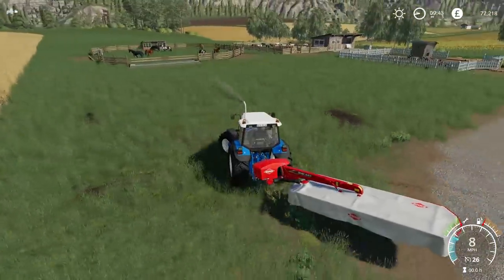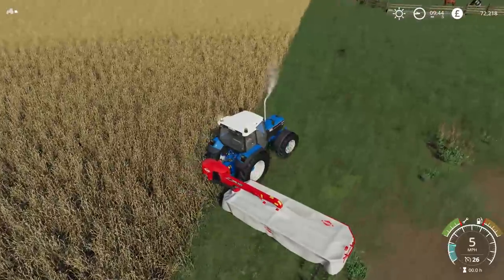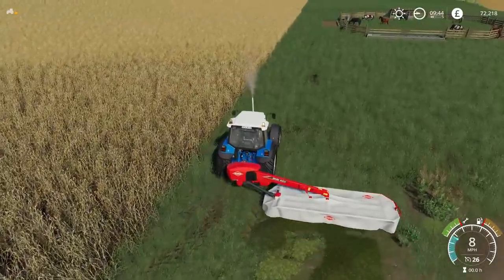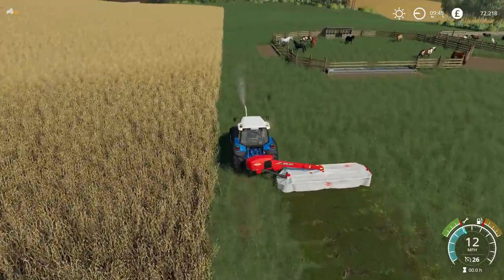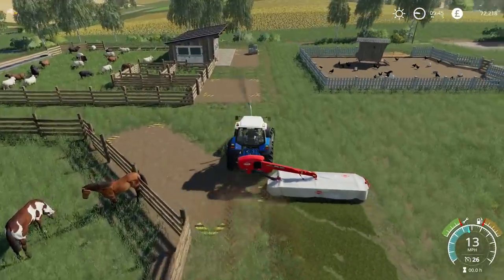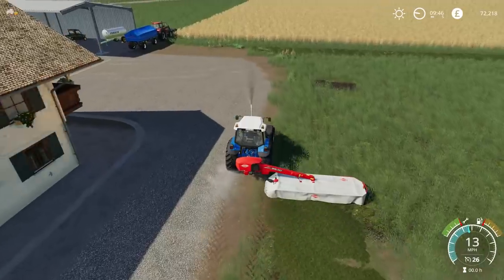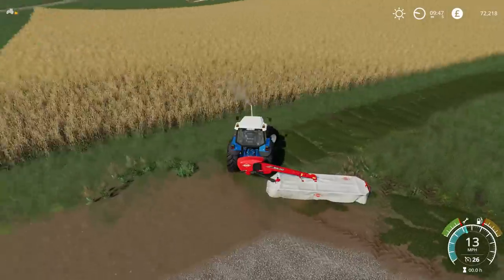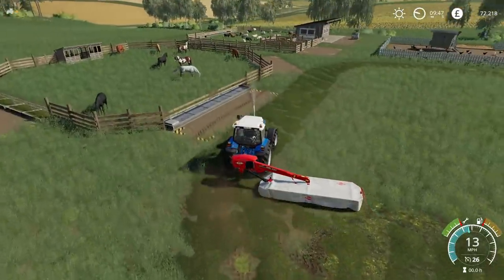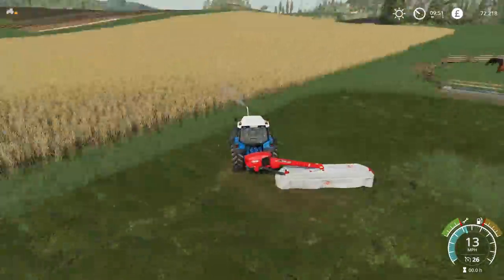I wonder how the tractor is going to perform. I think crop destruction has been removed from the grass — crop destruction is on, but yes I think it has been removed. So that's good because before I was actually crushing the grass before mowing it, and in real life it would just flatten it, it wouldn't actually eliminate it. So I'm aware that this piece here is just a little bit extra, but it's worth cutting it. I'll do this and then go around the other side and cut the main bulk of the field.